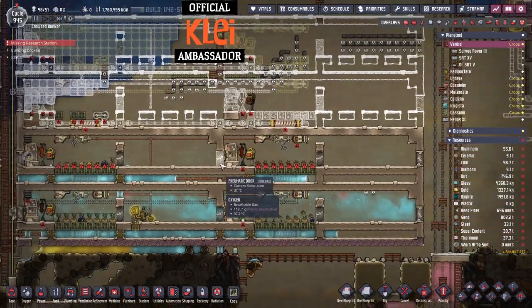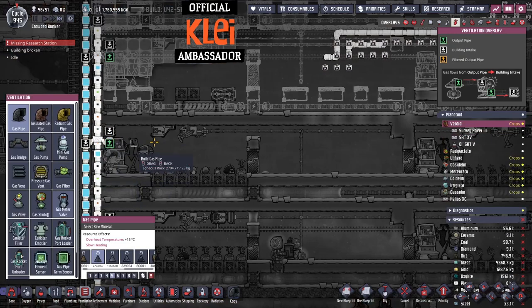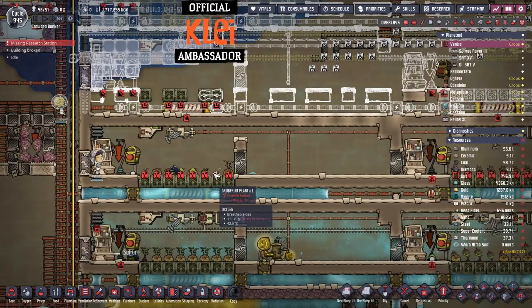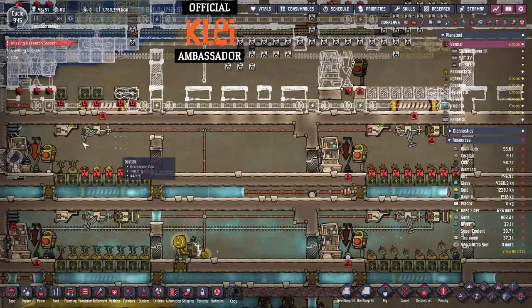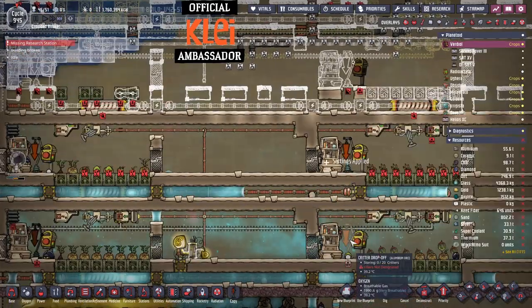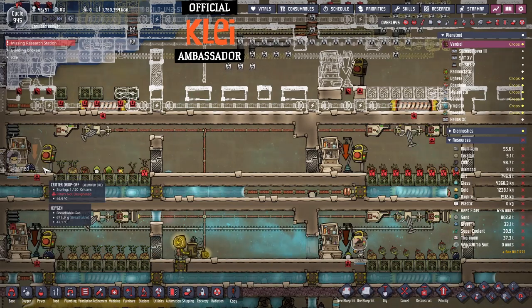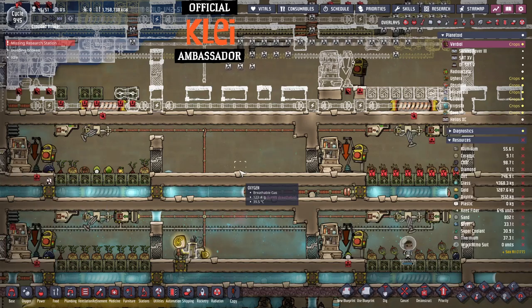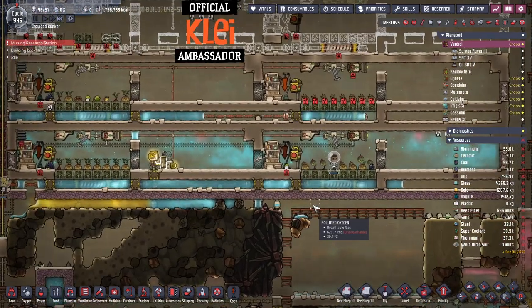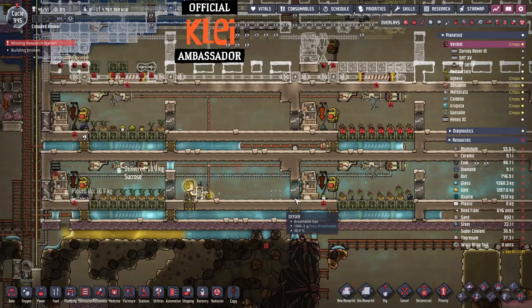I disconnected this and then forgot about it — that should solve that, nice and easy. We should net this guy, get him moved over. Now we should have a sweet and a grub in each one and they can be fed.